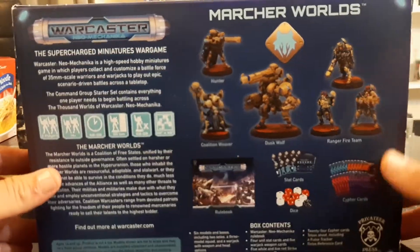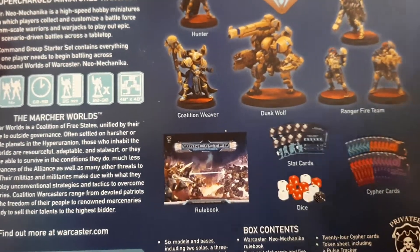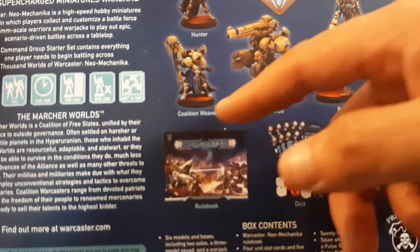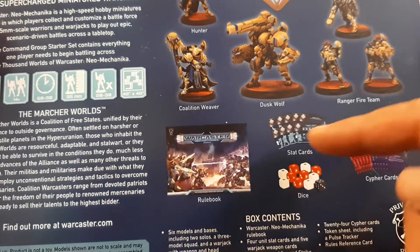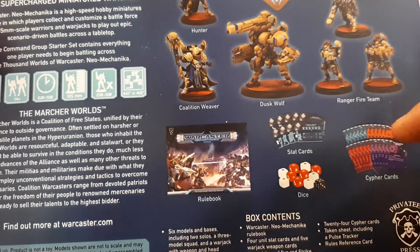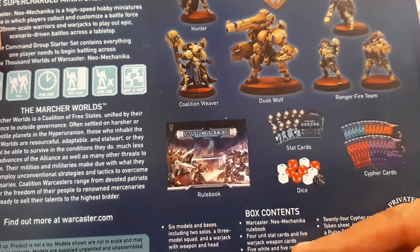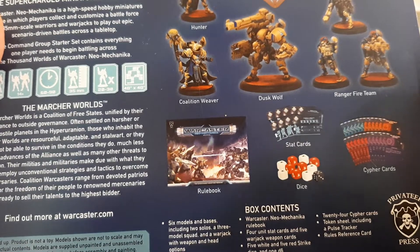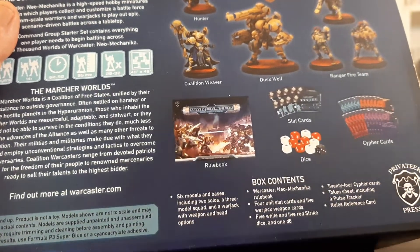Here's the back of the box. In the starter set you get six models — the Ranger Fireteam, the Duskwolf, the Coalition Weaver, a Hunter, the Rulebook, all the stat cards you need, cipher cards, dice, and a token sheet including a pulse tracker.